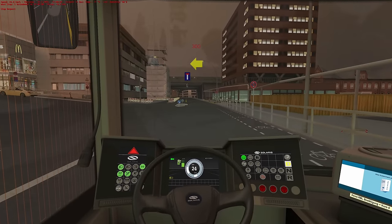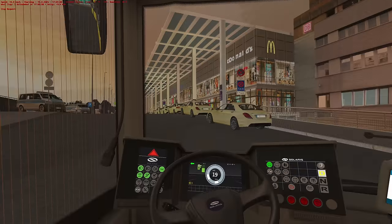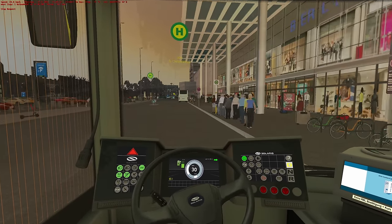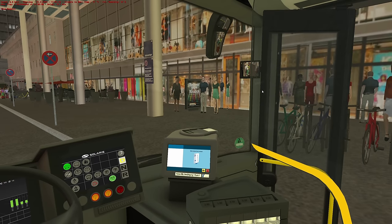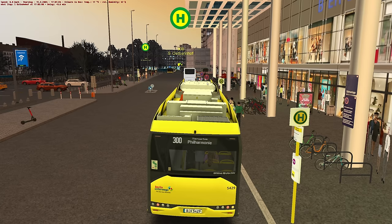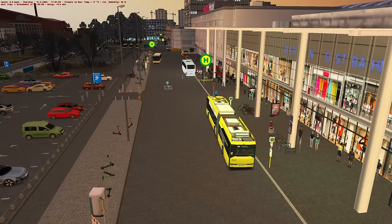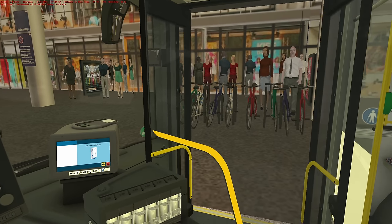We're going left — this is Ostbahnhof. This is where I very first stayed in Berlin. There's a nice little hotel we'll go past. These doors all work on the automatic open-and-shut system. So this is Ostbahnhof. We've done the 300 on The Bus, so you can compare. To be honest, it's not going to trump The Bus in terms of how it looks, because The Bus is a very pretty game. However, the driving physics are better than The Bus.